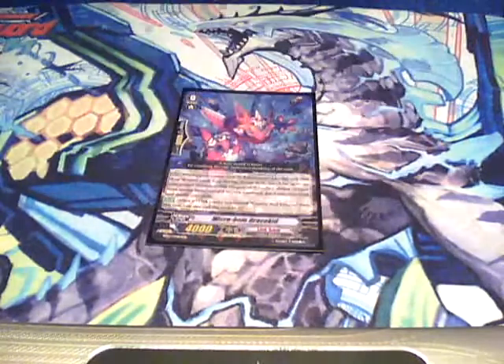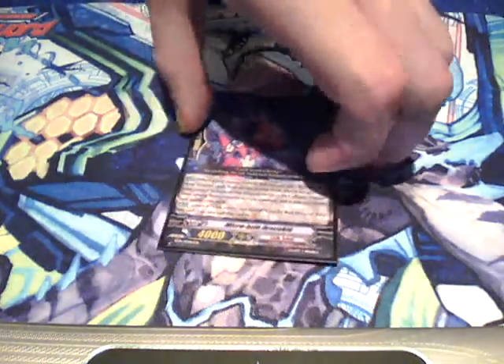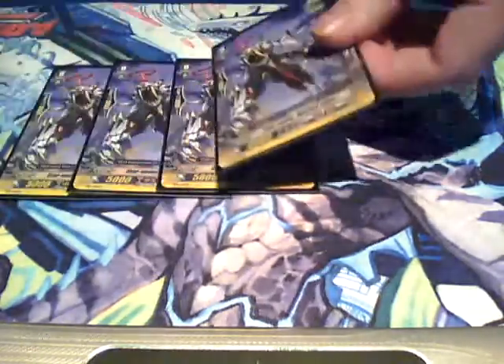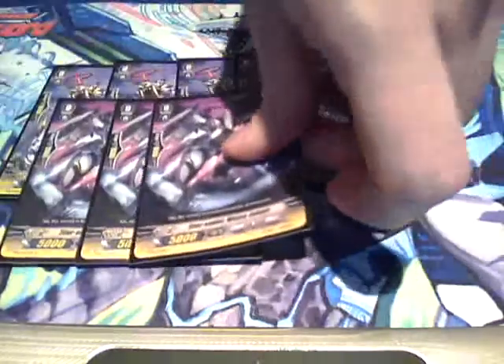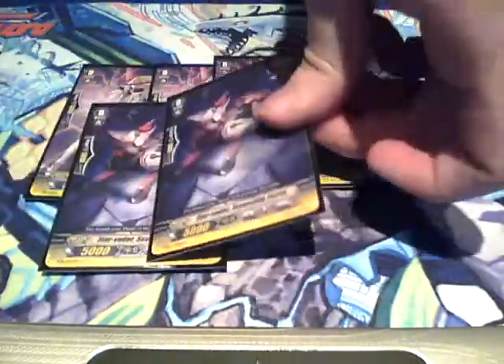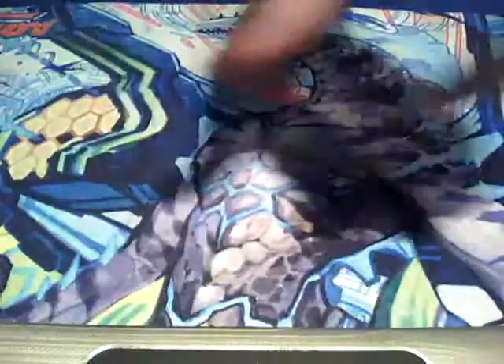So we have our starting Vanguard, Microhole. And Microhole basically is just like any other starting Vanguard of a ride chain — if you ride the Grade 1 correctly, you get to search the top 7 for the Grade 2 or Grade 3. And that's really all he does for us. For triggers, we run 7 critical in this deck — 4 of our trial deck friends and 3 from the new pack. We run 5 draw, and our semi-standard 4 heal.